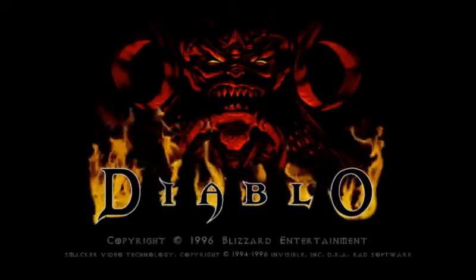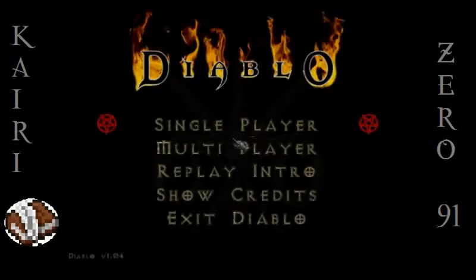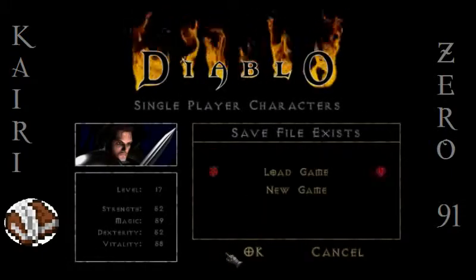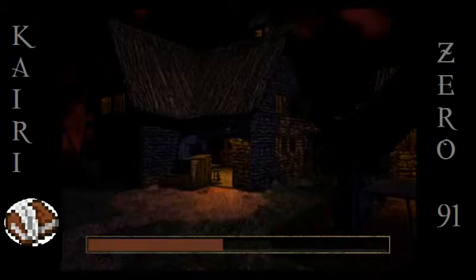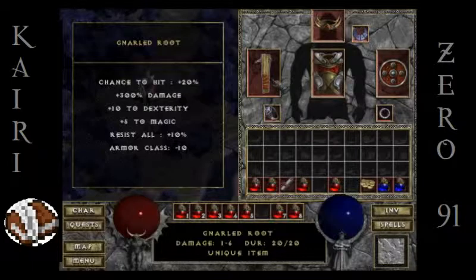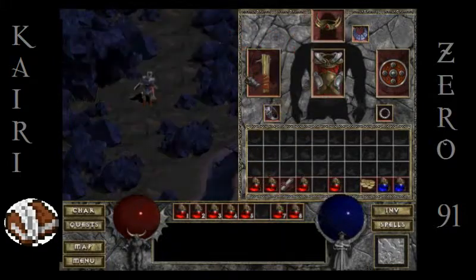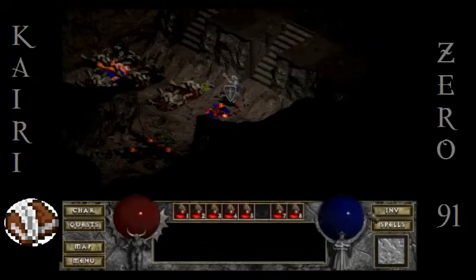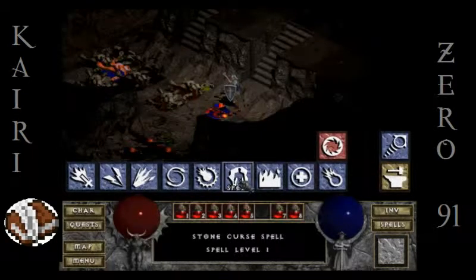Hey everybody, kairi091 hanging out with you — boy oh boy are we gonna have big fun today playing some more Diablo. When we last left off we had just arrived in the caves, and I quickly found the Gnarled Root. I am so excited about this: 10 to dexterity, 300% damage. It has to have 300% damage increase because it has so little base damage, so that's not as big of a deal as it sounds like, but it's still freaking cool.